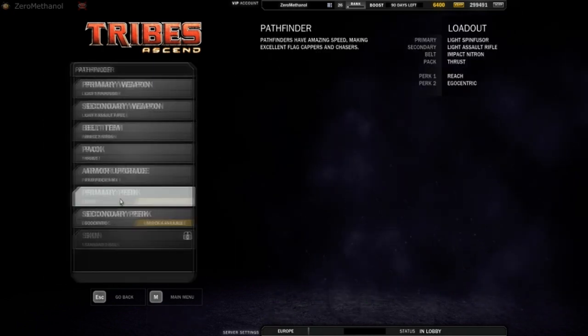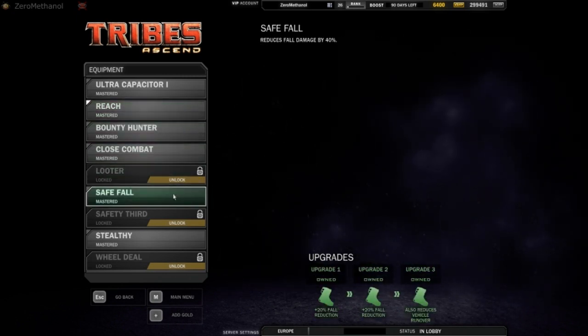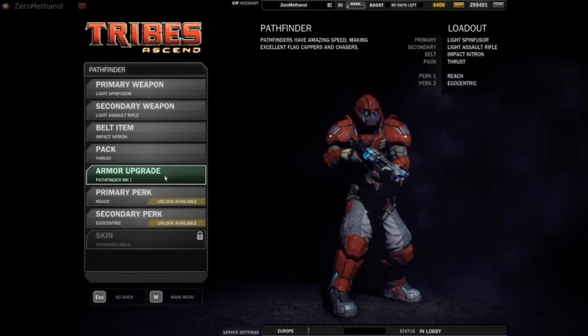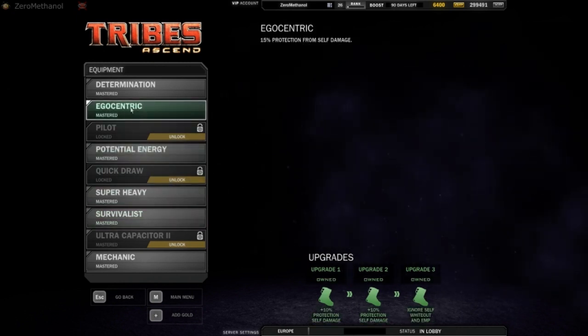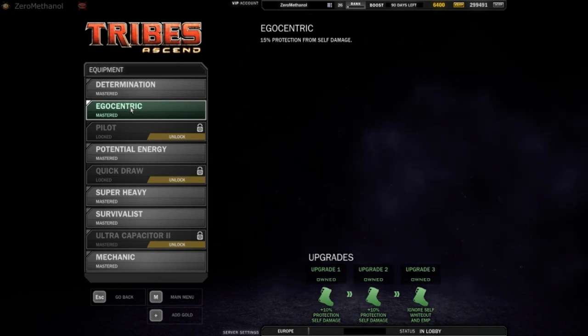For your perks, for your first perk I'd usually choose Reach. Safe Falls is there as well, which reduces vehicle run-over damage — if the enemy ever strikes, this is very useful. For your secondary perk, Egocentric is normally the one to get. It means that you can shoot yourself or use your conchs and not take as much damage as you would normally. Definitely the one to use.